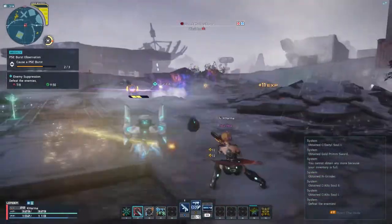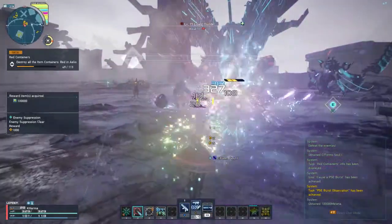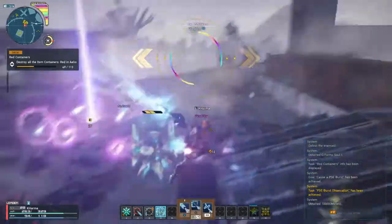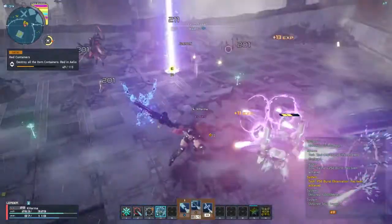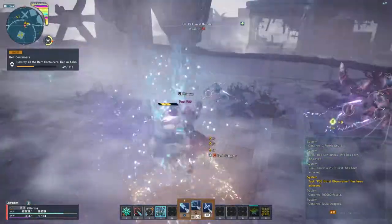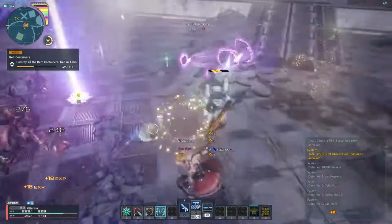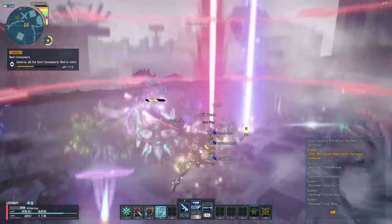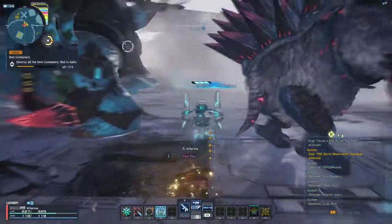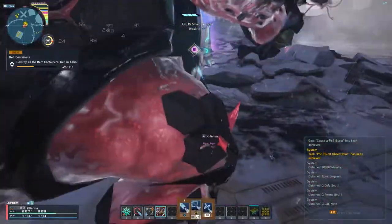Let's get down to the basics. First, pick your combat arena — I personally prefer labs for general farming as it's fairly small and visually straightforward. Second, grab some pals or a bunch of randoms and get them on the up and up. Communication is key to fast and consistent PSE bursts. Third, clear emergency tasks in your combat arena. There's no guarantee you'll get a PSE bar upon eliminating enemies in an emergency task, but there is a 0% chance you'll lose a bar, so keep clearing those till there aren't any more to clear.